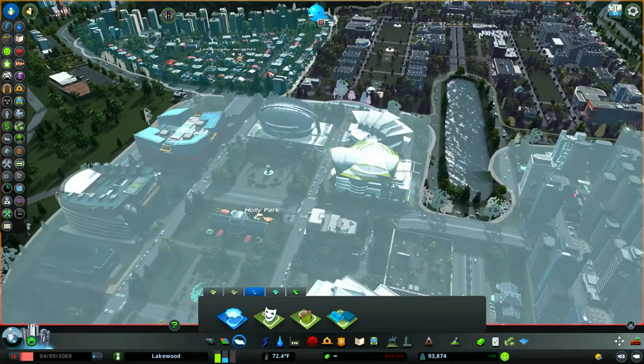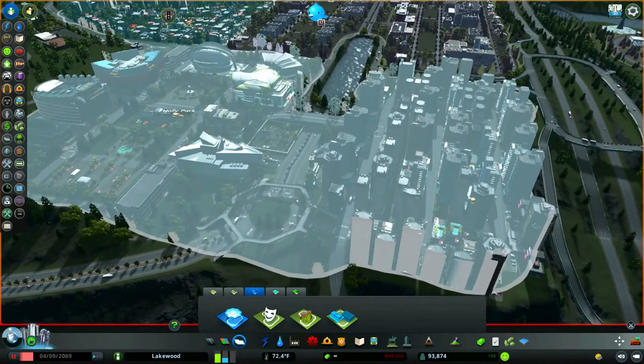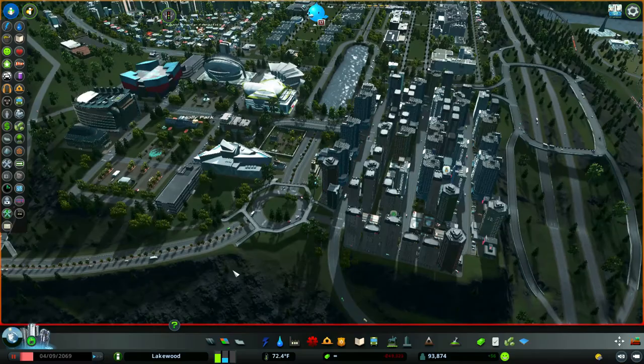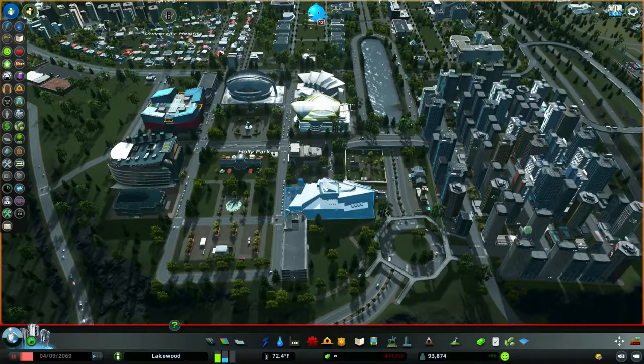You can see the little circle for Holly Park right there. If I switch it over to leisure you get a little clown-face icon and all these buildings suddenly change to bars and nightclubs with a few smaller hotels. When you have an area like this it really helps your population and brings in a lot of traffic and interest.